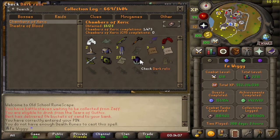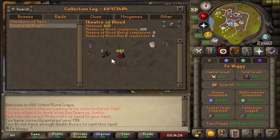Chambers of Xeric — 13 out of 23. I've got almost all the items; I just need to get the Kodai and Dinh's Bulwark again, and some other items from challenge mode. For Theatre of Blood I got the faceguard and two Avernic hilts.